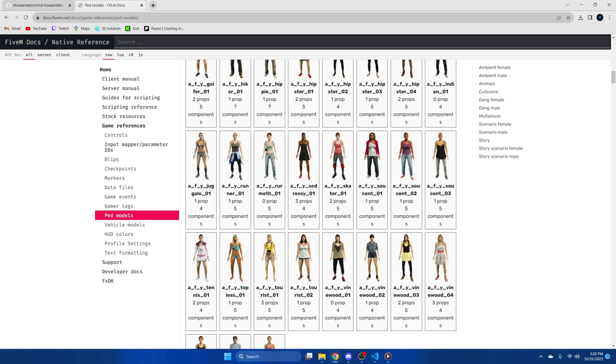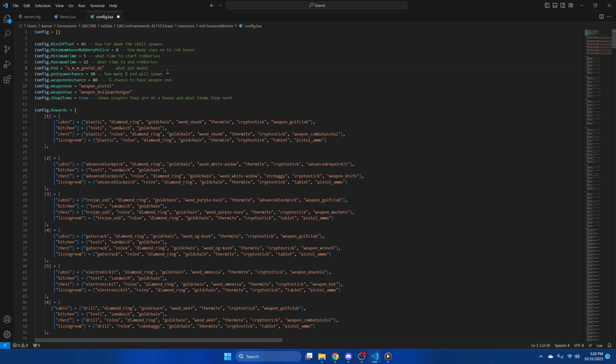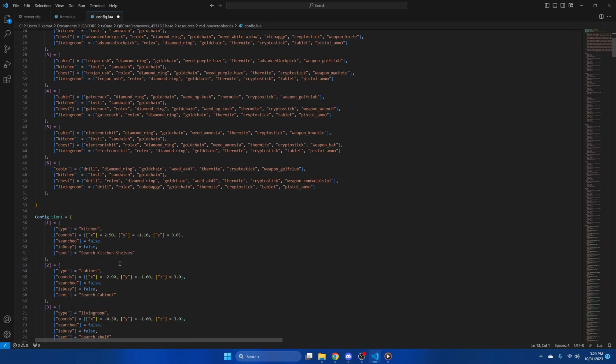I left a link in the description to the site for ped models, so we'll go there and pick a ped to replace it with. Then we have the chance of the ped spawning and the chance they'll have a weapon — I'm setting them both to 100 for testing, again adjust as you wish. You can then choose which weapons they will have; I'm going to change the second one to the pump shotgun. The last option for this section shows what options you need when you're at a door and lets the player know the house can be robbed — I'm going to leave that as true. The next section has rewards you'll find in each area of the home separated by tier. There are six tiers in total with mansions being tier six, so you can go through and change the items accordingly.